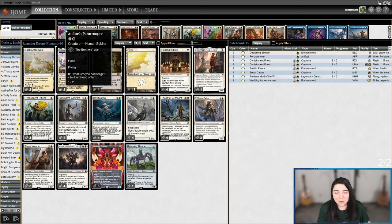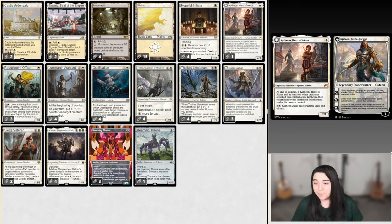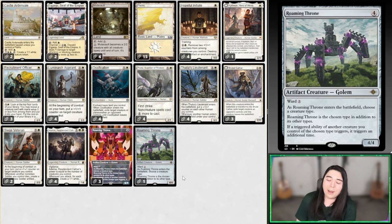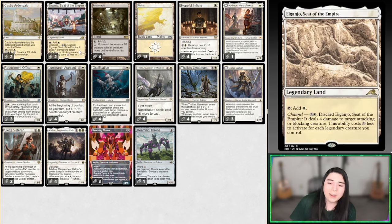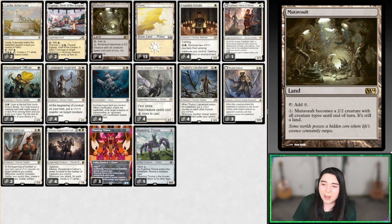Modern this week had nothing — nobody was playing new stuff in Modern at all, except maybe the Jund player had the new Jund charm. Pioneer is definitely a lot spicier at the moment. We saw the problems of this build today — we had a lot of mana screw. Even though it's a 23-land deck and mana screw shouldn't have happened, it somehow did. I don't think it's the deck's fault — I think it's a fine distribution.